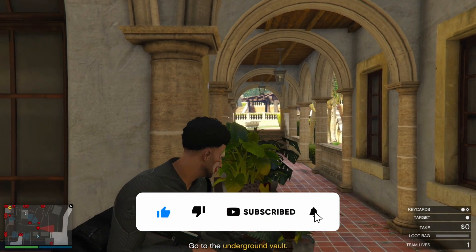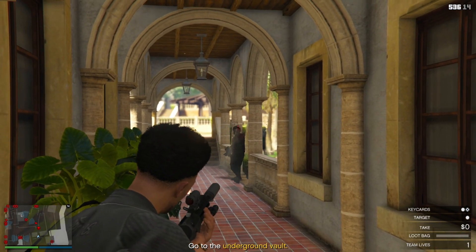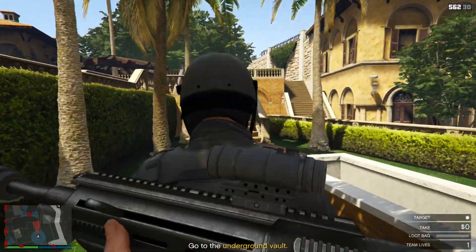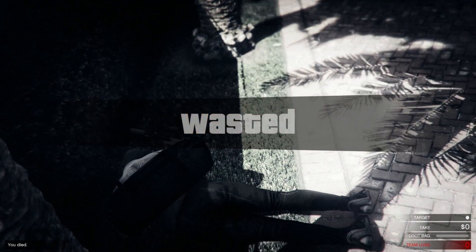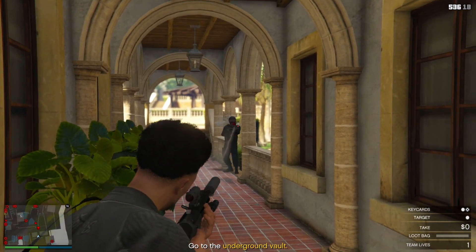If you're doing the Cayo Perico heist, most of the time you don't really have to kill the juggernaut, but if you really want to know how, I'm gonna show you now. Here's me actually attempting to kill the juggernaut with the random stuff from back then. As you can see, I try to run into him and he falls, but he gets straight back up like nothing and lights your ass up super easy.